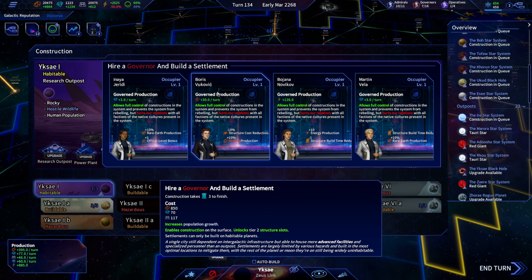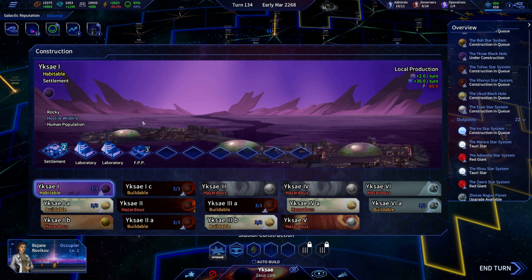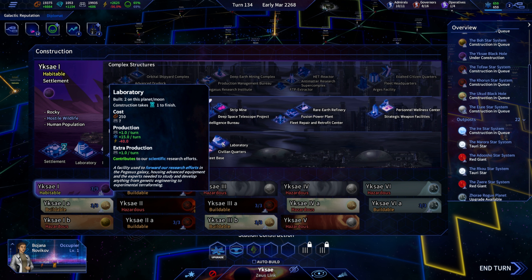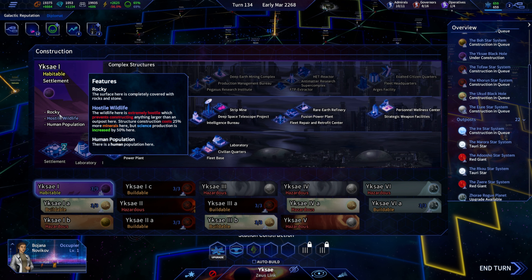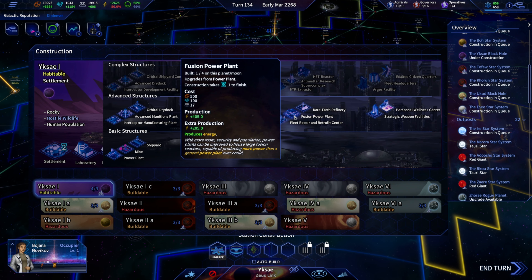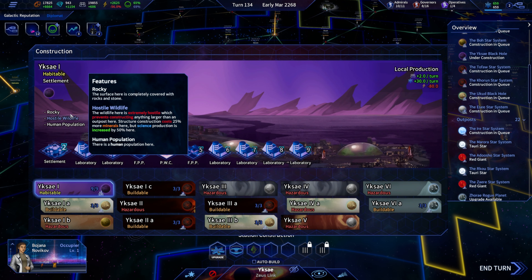Increased science — anything for increased science? Energy production — why not. Upgraded for a fusion power plant. There are no caps on laboratories here. There's really no other bonuses, so let's do a personal wellness center, maybe one more fusion power plant, and stack labs here since we get a bonus.